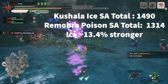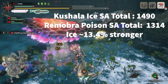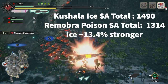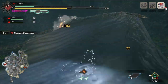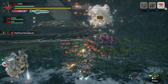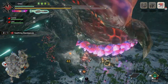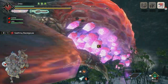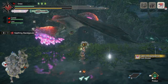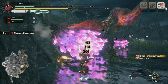So Poison, compared to ice, in a heavily ice-favored matchup, is about 13.4% weaker for our typical Rapid Morph loop on grounded playstyle. And depending how you see this, I think this makes poison look pretty good. This matchup heavily favors ice, and an example of one that is a good poison matchup is Kushala or Rosarios, who take 1,050 damage per poison application. For a weapon used in a build against any monster, to me this poison build seems pretty good.